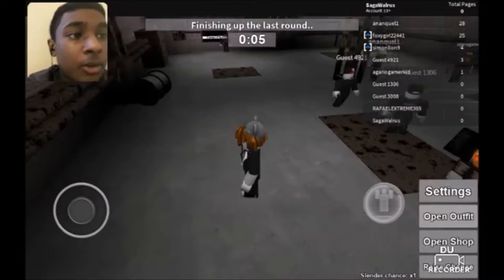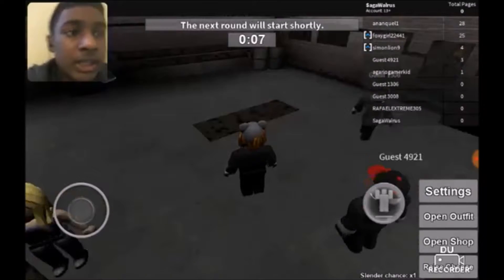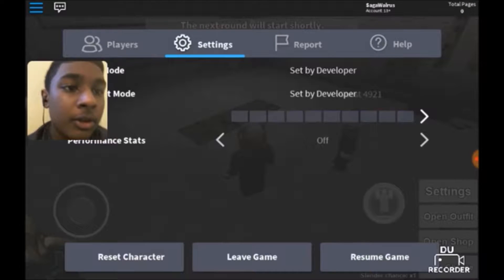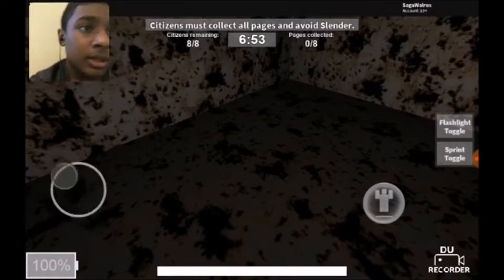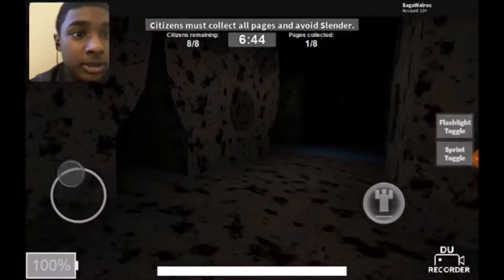So this is a really scary game. It kind of looks like Stop It Slender 1 for some reason. It's like a horror Roblox game. I never actually played it. Let me turn the volume up if there's any volume. So there's some volume. Let me resume the game. You are a citizen. You must collect all eight hidden pages. You have seven minutes to do so. Some pages are blocked up until you activate three generators. Do not look at Slender. So that's our goal — we cannot look at Slender. Oh god, this is pretty scary.